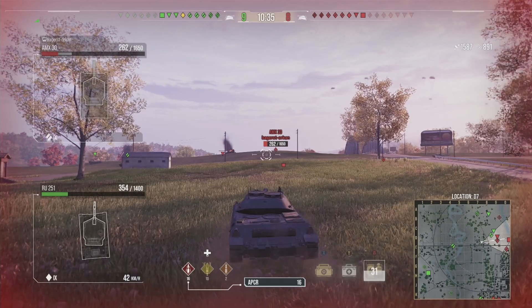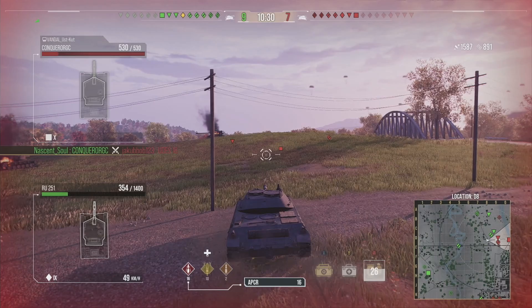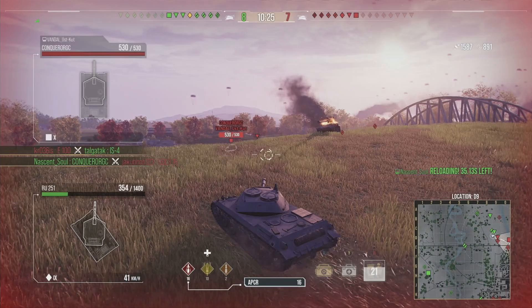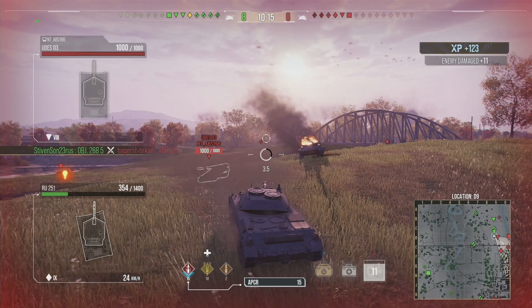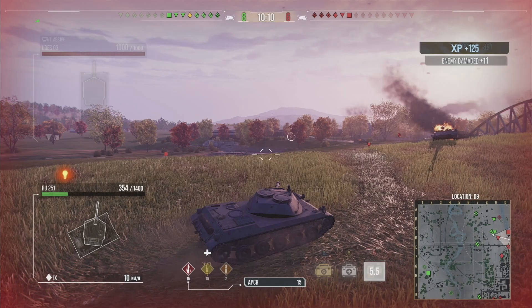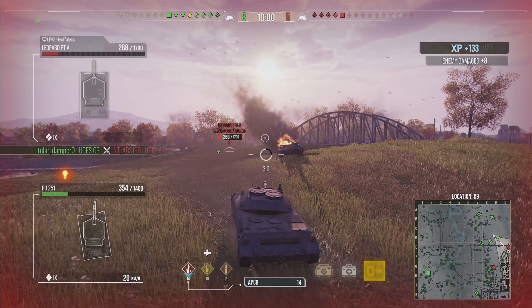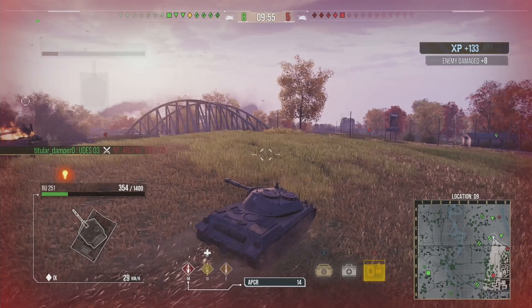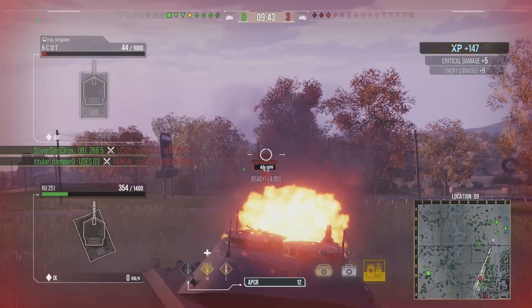There is a server delay — when you fire on your screen might not actually be when it fires within the game because your reticle and your actual firing is server side. All of the stuff you do is actually done on the server rather than your gameplay client. So often when you're aiming and move quickly, it says your aiming circle is there but it will actually come out the side of your barrel — that's all to do with the server side reticle. That's why sometimes when you fire and you're like why the hell did that come out sideways — it's the server side reticle in the game.